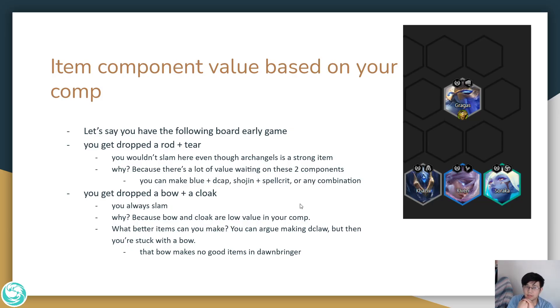Item component value is based on the composition you're running. Let's say you're running a Dawnbringer board and you get dropped a rod and a tear — you would never slam Archangel's here, even though it's a strong item, because these two components have a lot of value in this composition. With a rod and a tear you can make items significantly stronger than Archangel's: blue buff and Deathcap, Shojin and Spellcrease, or any combination of a tear item and an AP item. But if you get dropped a bow and a cloak, you should always slam. The bow and cloak are both low-value items in your composition, and by slamming you're getting rid of two low-value items to make a passable item.